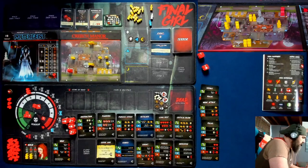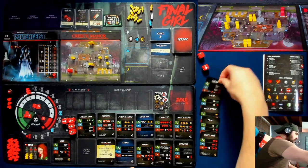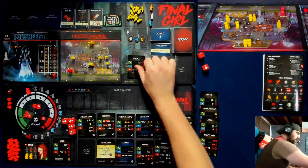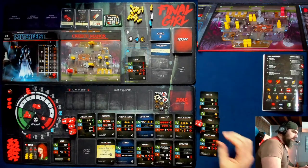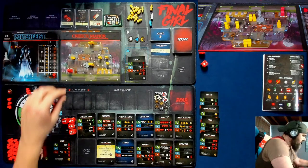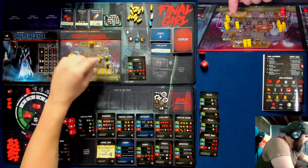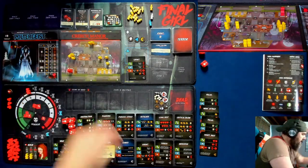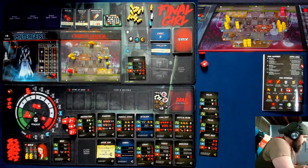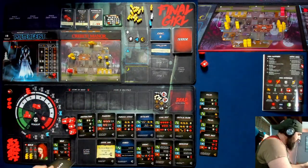I guess I take the sprint action now. Sprint! Two successes please — anything but two blanks. One success. So I lose another time, down to two — I move two. Going one, two, head over to this ladder. I don't really want to get to that window — the ladder means I can go up and down, which is better for getting back in the house. I have no more movement abilities. I'm going to need to buy another sprint next turn.